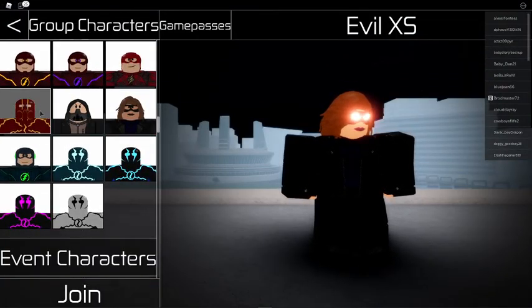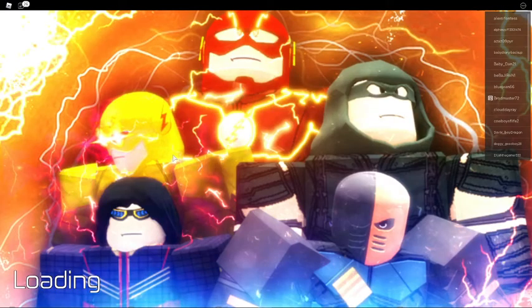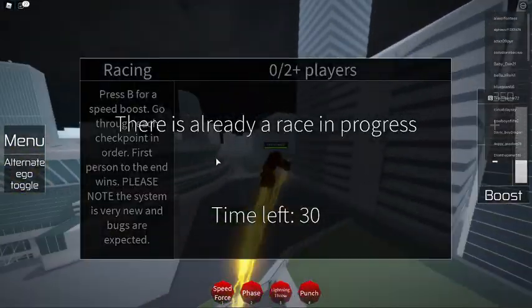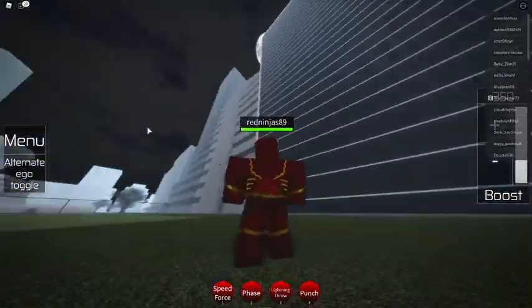Alright, I'm gonna use other characters in the group too besides Evil XS. Let's see — we can use Wastelander, that looks pretty cool. Oh, Wastelander is so cool! We should do a race. Nah. Oh that skin looks awesome, the design is really cool.